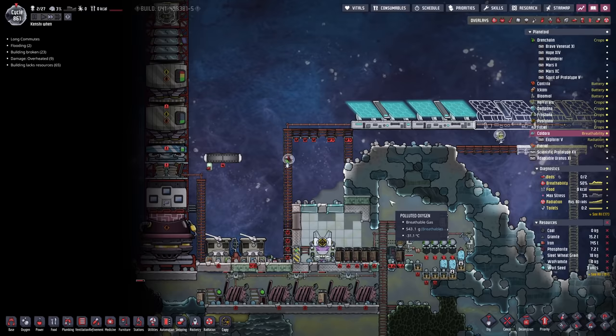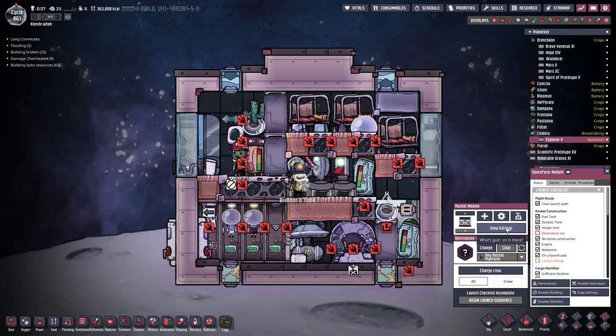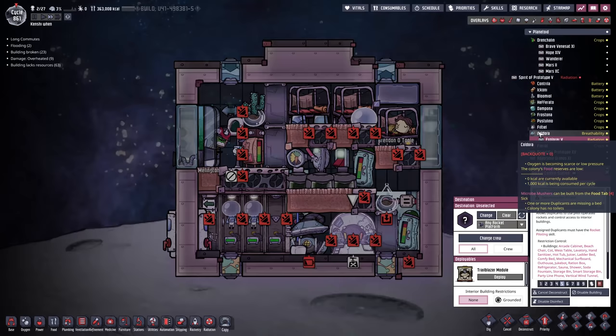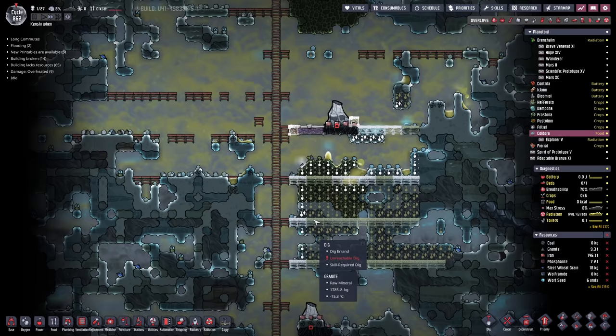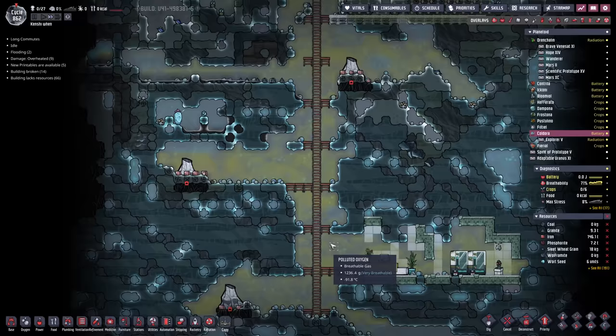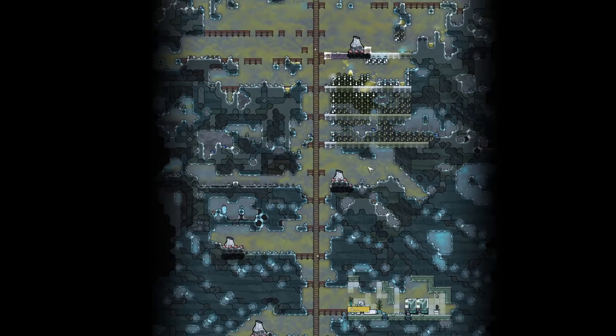We've only got three duplicants and a lot of work to do. We still have to put in a running wheel so they have some way of generating more power. The solar panels here aren't going to be very productive - this planet isn't exactly very lux-friendly. Since we're working with a greatly reduced crew, we're going to do this the dumb way. We're just going to pour the molten metal down here and let it all collect at the bottom of the map. It'll eventually melt everything but that'll take a long time, and we don't care.